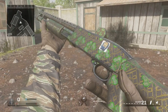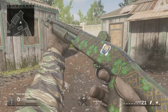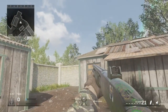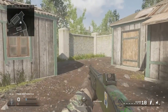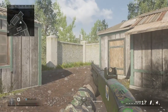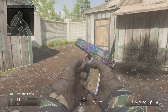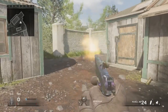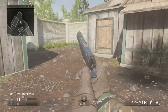Here we are on to shotguns. This is the W1200 — this is Folium for the W1200. Let's pop off a couple rounds and reload to see what it looks like. I think I like Folium more than Prism, which is here on the M1911. The Prism is not a bad camo, but I think I like Folium just a little bit better.